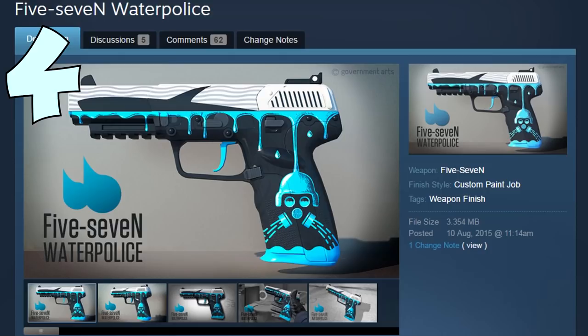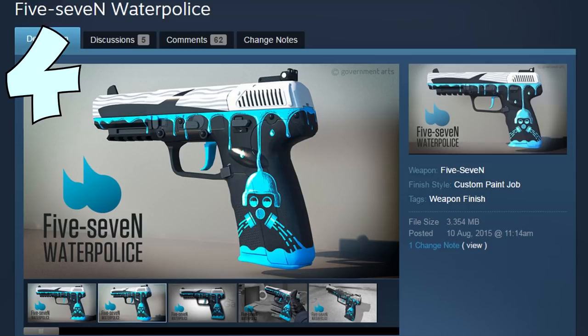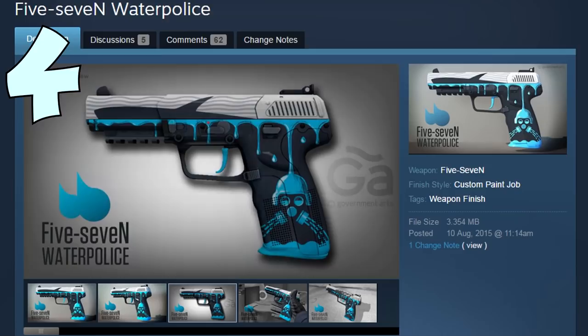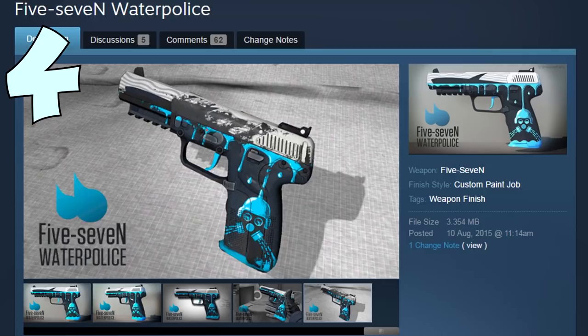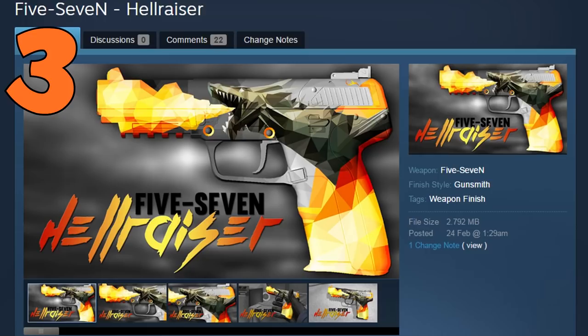Coming in at number 4, we have the Five-Seven Water Police, created by Glasgow. This is a pretty nice skin — I really like the colors and the shapes on this gun. The way it drips water and makes it look like a police theme is just really nice. It's literally in the name: Water Police, and yeah, it looks exactly like that. This is actually one of my favorite Five-Seven skins and I really like it.